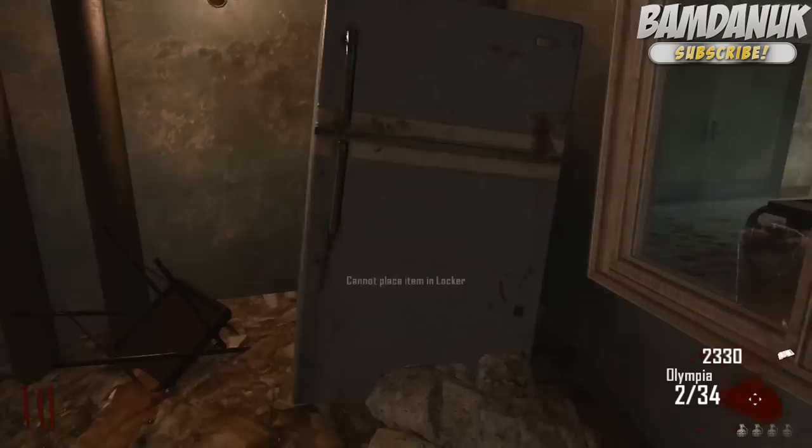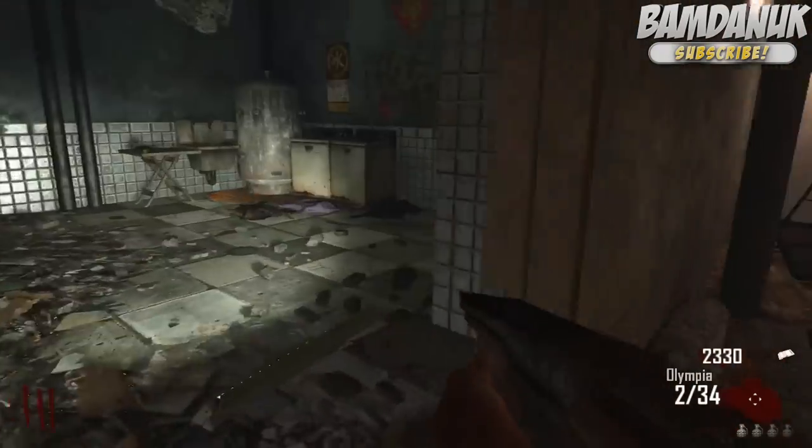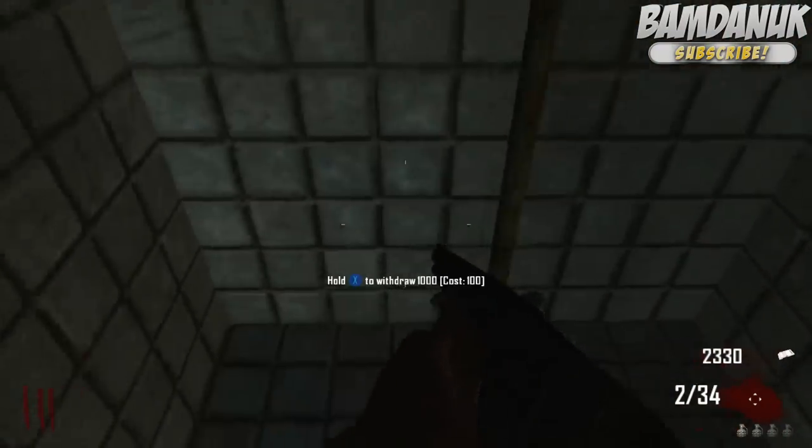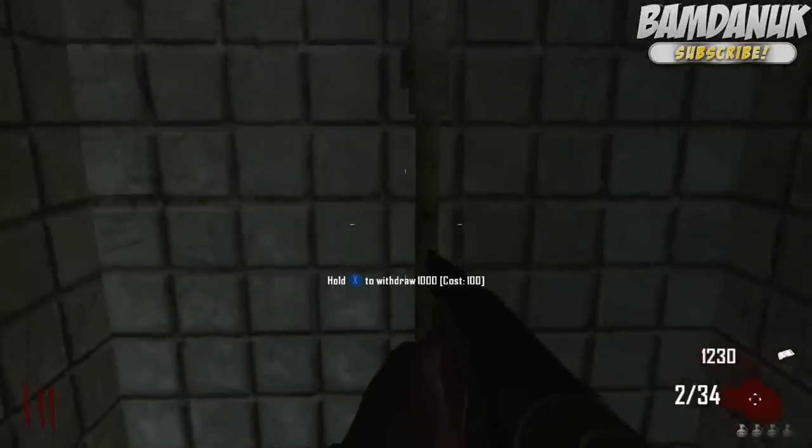So there you go, you can place your weapons in there and retrieve them, as you can see me doing right now. And around the back in the shower you can deposit your points and withdraw your points.